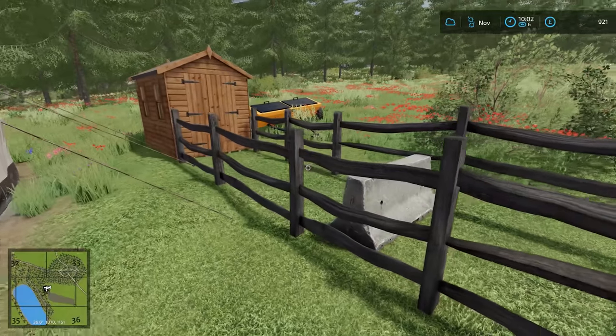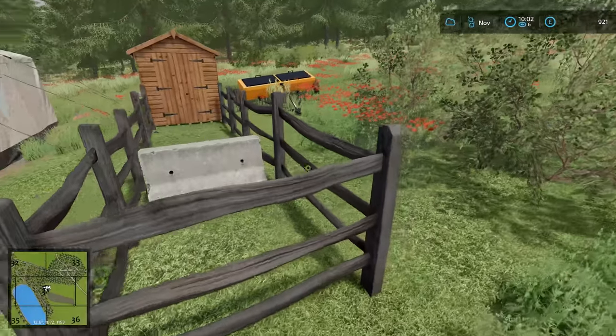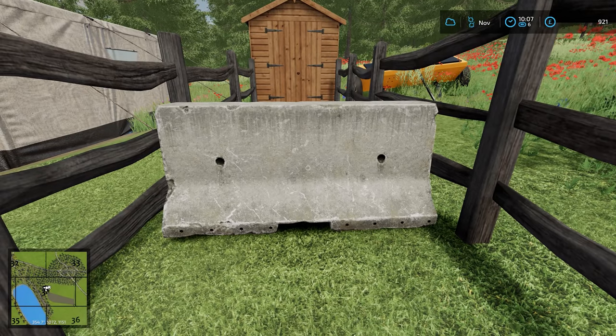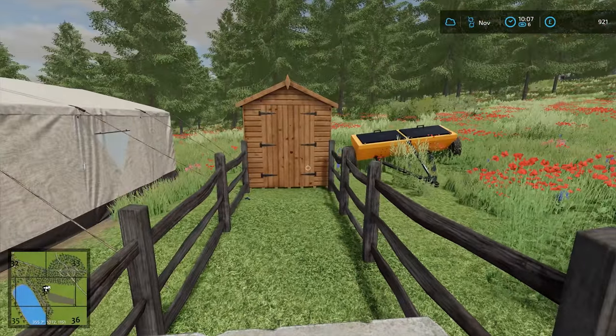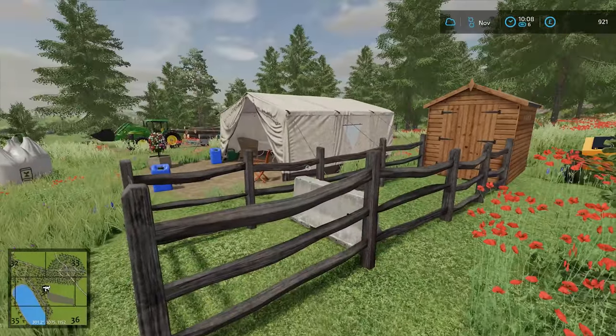I'm sure this is in retaliation to me putting the planter in front of his doors. The fence is okay-ish, but it's kind of odd because there's no gate and the concrete block is just hideous. I'm sure he's sort of expecting me to reverse through here and block it again. No, I would never do that. Who do you think I am?